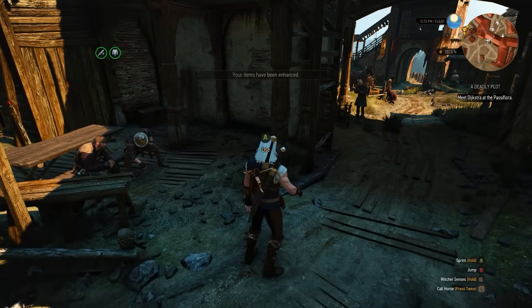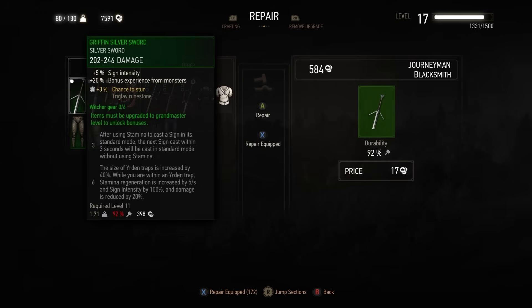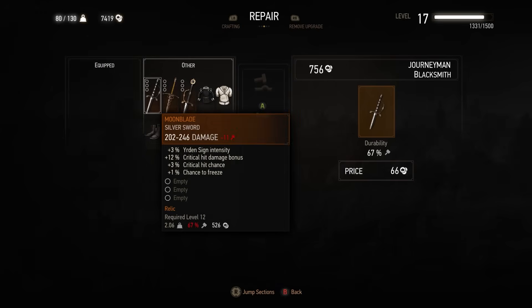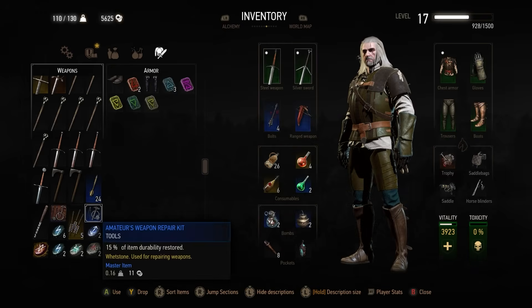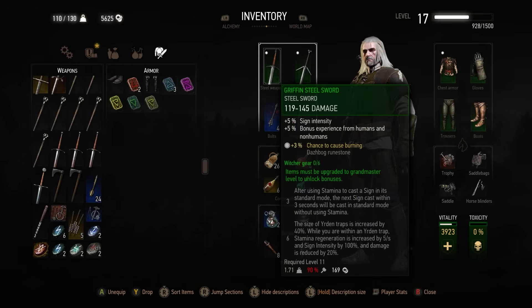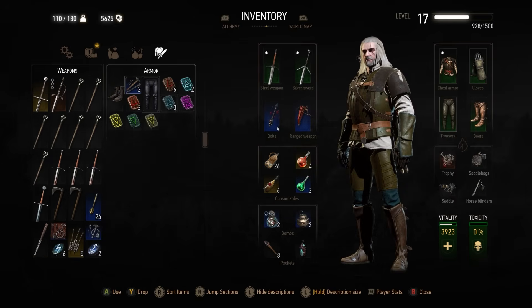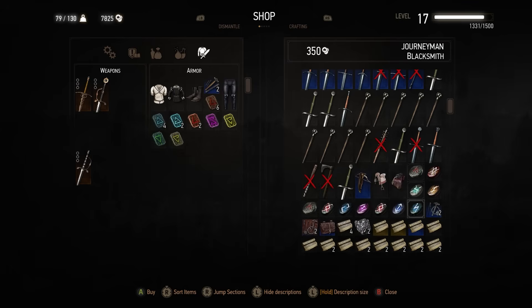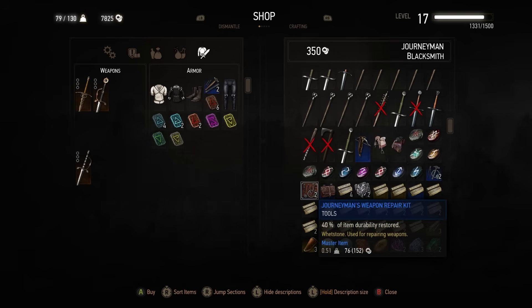You can enhance your weapon or armor at armor tables and grindstones, and you need to be mindful of repair as well. When items start to break down, even before the icon shows on screen, you'll need to repair them to maximize damage. The best way is through repair kits, as it's cheaper than getting blacksmiths to do it — and you can buy repair kits from most vendors or even craft your own once you have the recipes.